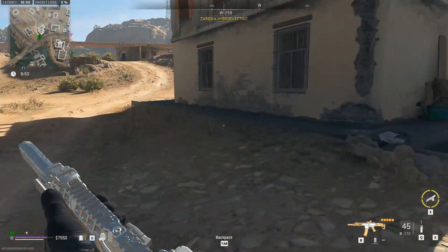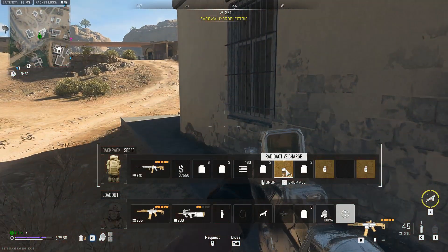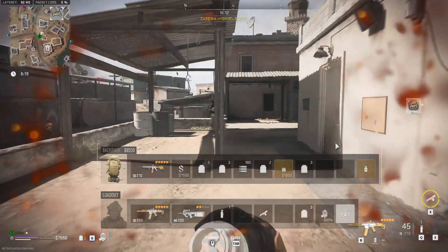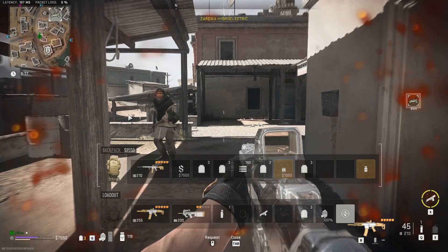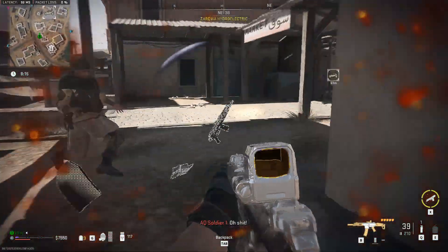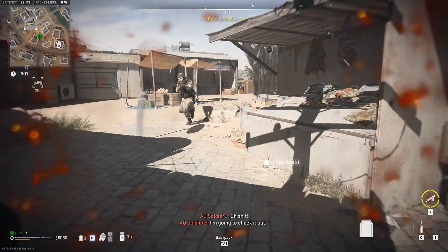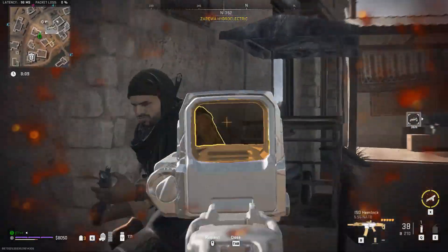You will take damage that will slowly take away your armor and health, and even if you drop the charge, it will still continue to tick away. This is where radiation blockers are useful — using one can stop the damage over time you are experiencing while carrying the charge and lets you move freely towards the radiation zone.